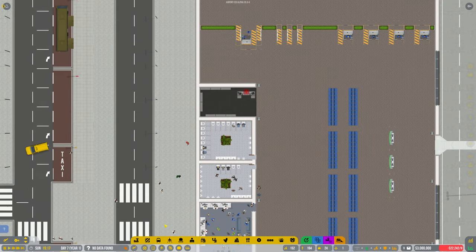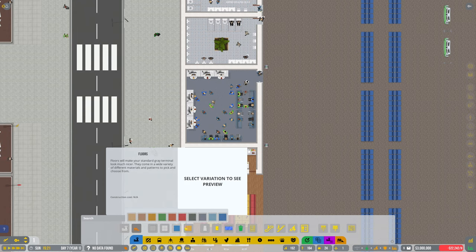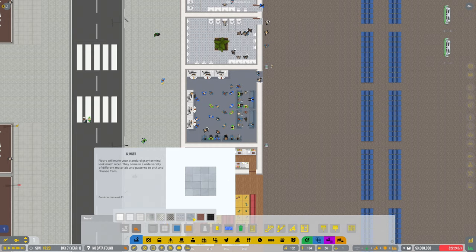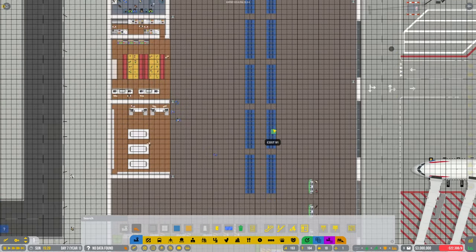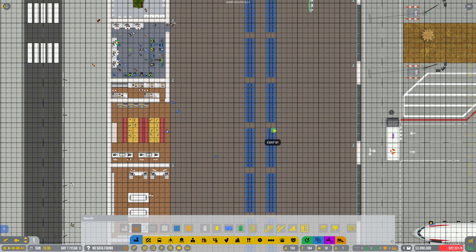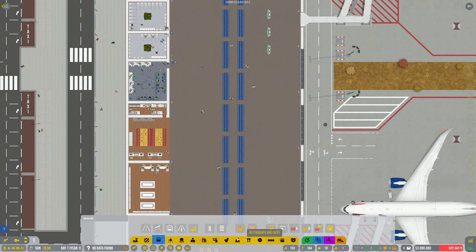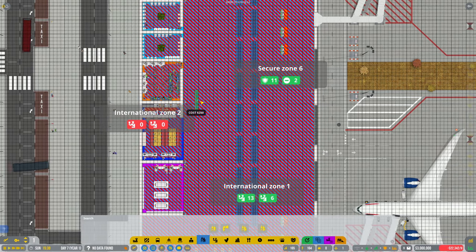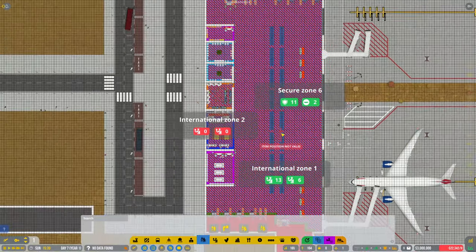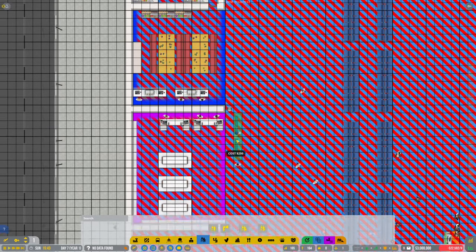Fingers crossed we'll be okay. I haven't put any flooring down in this area over here, so let's go ahead and do some tiles. Still waiting for stuff to come — it fills up really quick. I do apologize for knocking my drink there. We need some flight information boards — let me find them. I'll put these on this wall here.